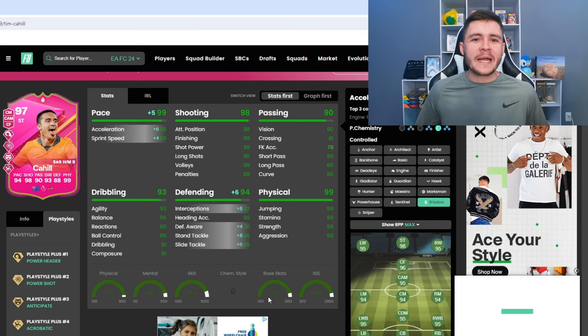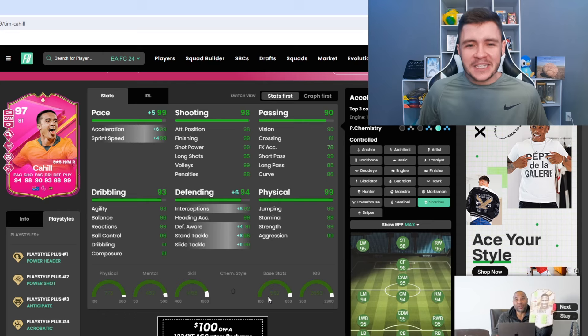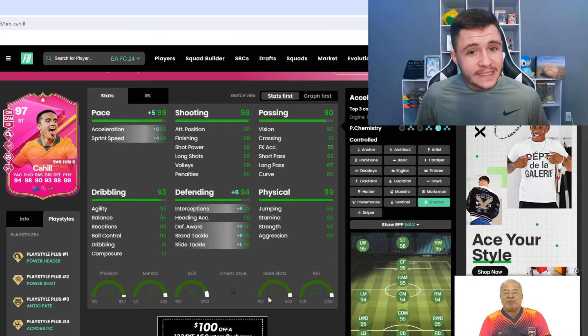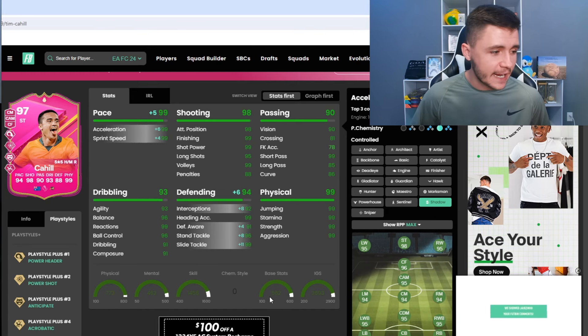If you want to incorporate him as that box-to-box center mid, the shadow is not a bad option either. With the shadow chem style, we do max out his pace at 99, and it's also going to give him a whopping 94 defending. So he is going to be a lot more balanced, especially with the anticipate play style plus, 92 interceptions, 91 defensive awareness, and 96 stand tackle.